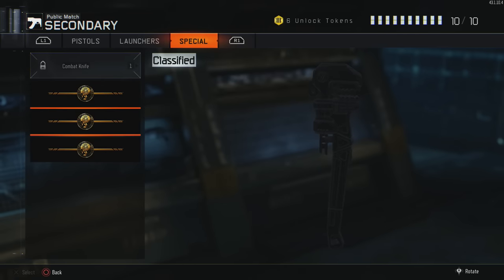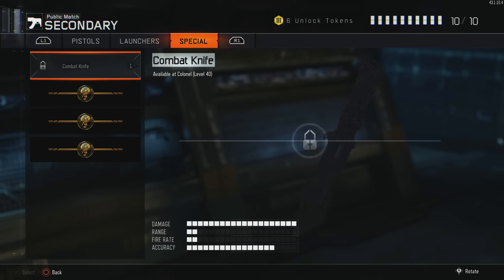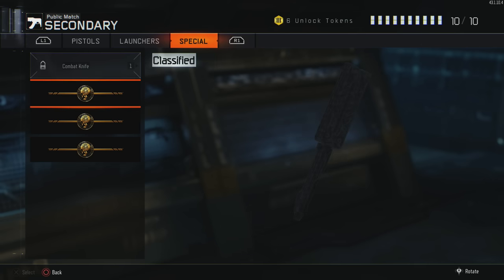So these have been added: a butterfly knife, something that looks like a wrench, and knuckle dusters. How you get these I don't know yet. I'll bring a video out when I find out, and it looks very cool. These have been added into the game.